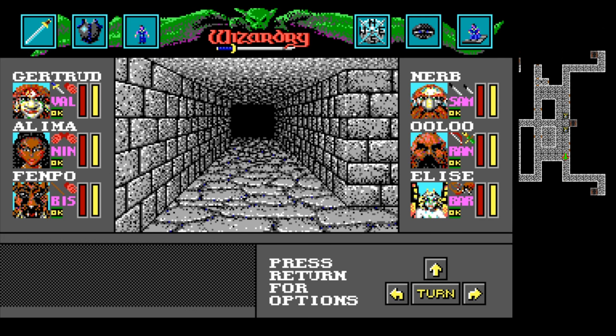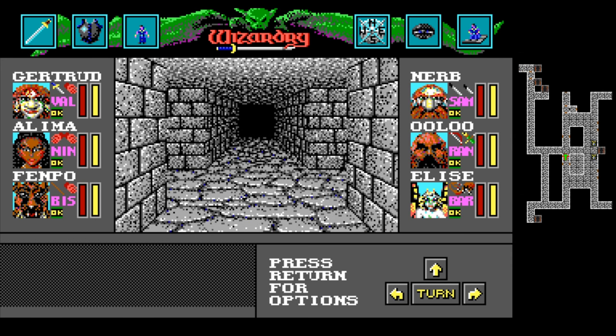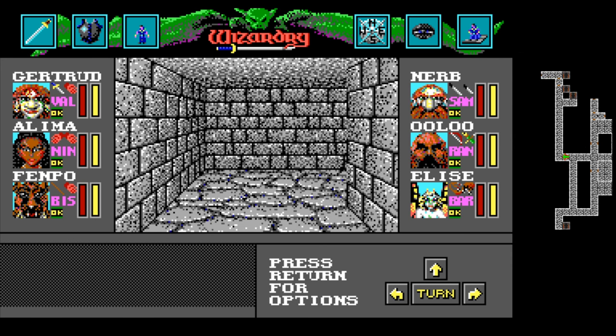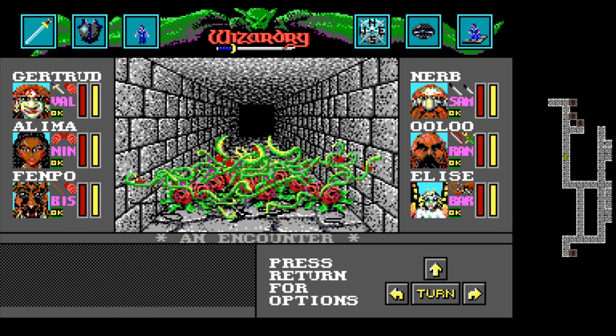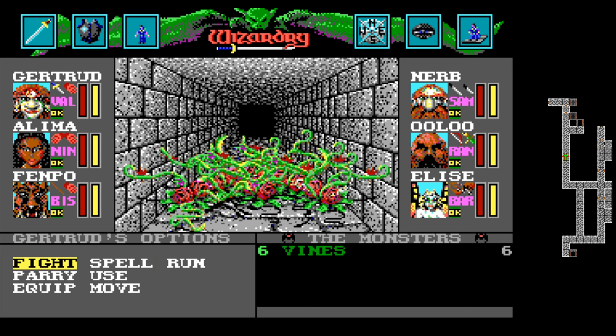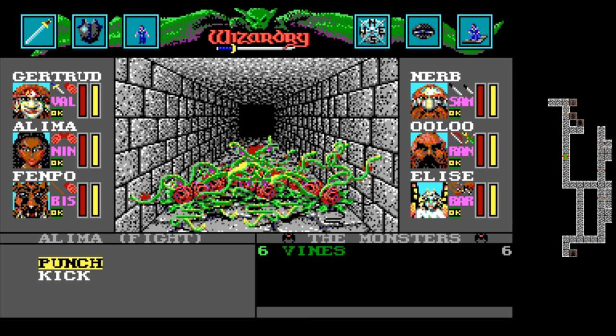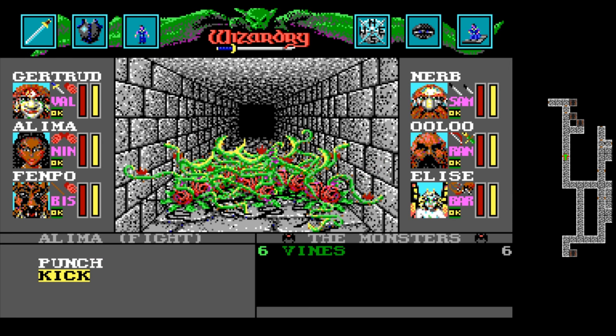We did explore this bottom level last time, but I'm wondering if maybe there's a way to go over here. Look at all those plants — six vines. We shall fight said vines. Hopefully they're just regular-ass vines instead of the kind that will absolutely annihilate us.